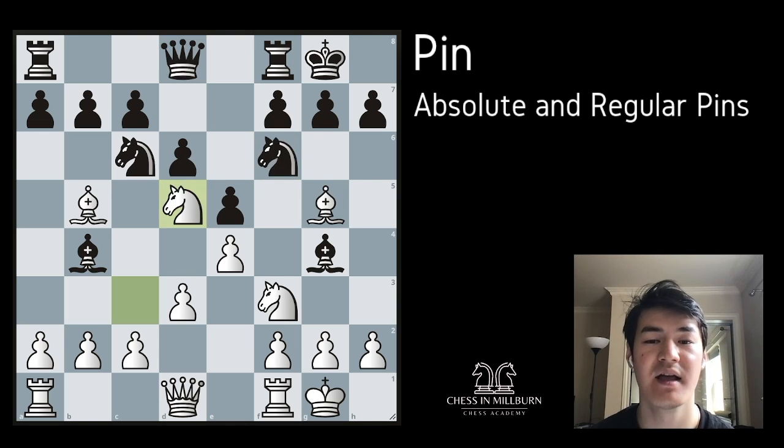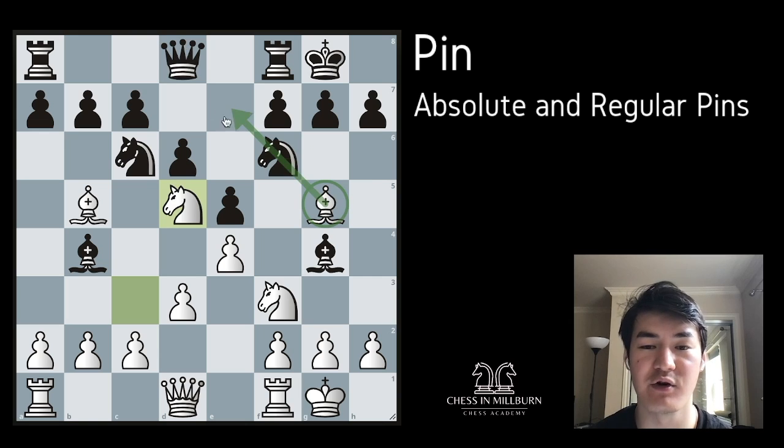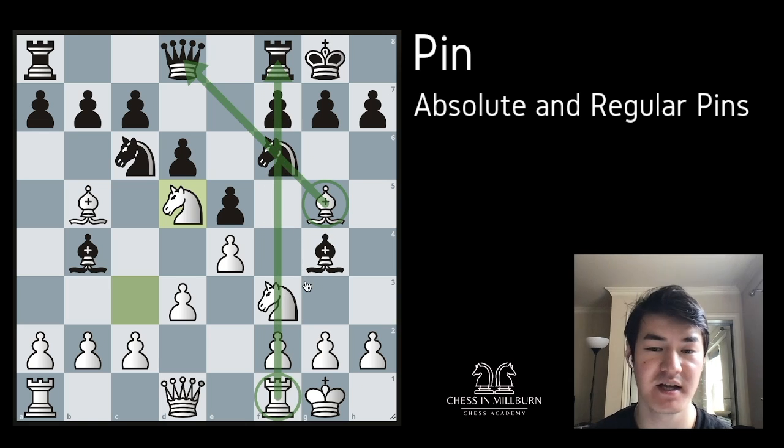Pins can be done by pieces that move on long lines. Our bishops can go on long diagonals, so they can do a pin. Our rooks can go on long files and long ranks, so they can do a pin. And our queen, which is a combination of the bishop and the rook, can do both — so the queen can also do a pin. These are the pieces we can use to make a pin.